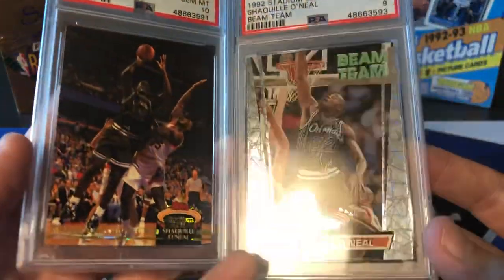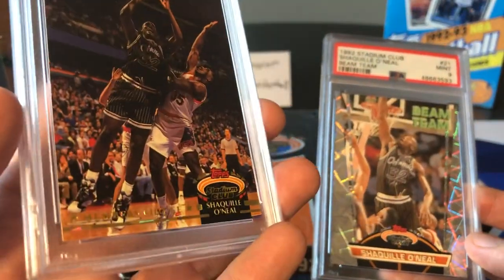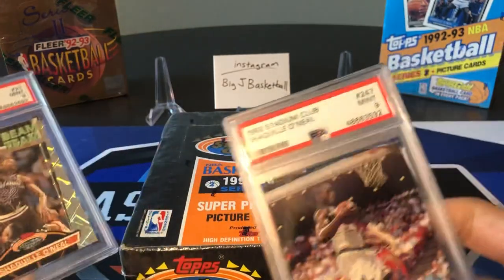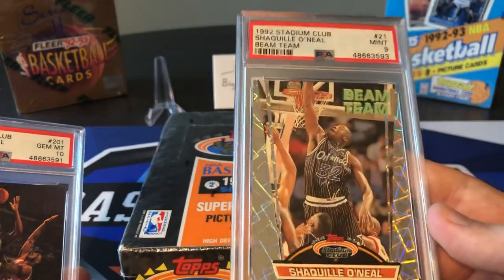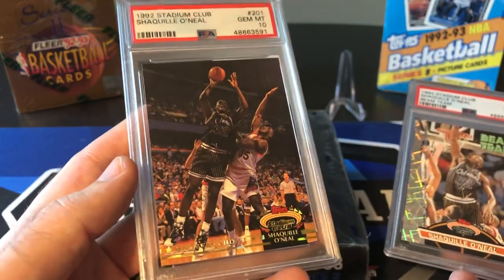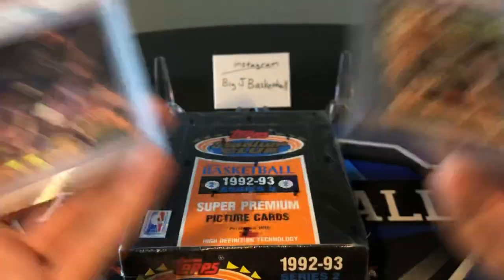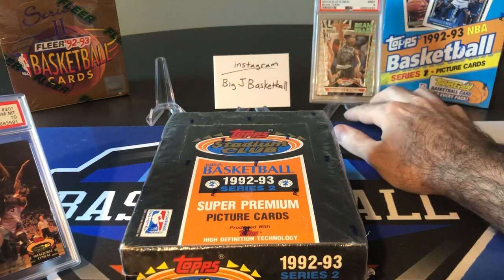We pulled both these cards from the same box. Beam Team, mint 9, and Member's Choice rookie, gem mint 10. We also had a base rookie that graded mint 9 — not as valuable. But the Beam Team was a monster hit. I've checked some recent auctions and it's about a $900 card now, and the other is over $100, maybe $150. To get over $1,000 in graded cards from one old hobby box is not too shabby.